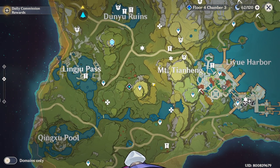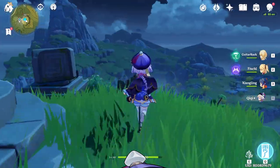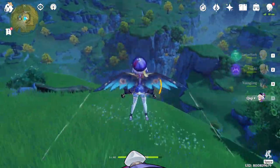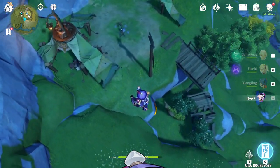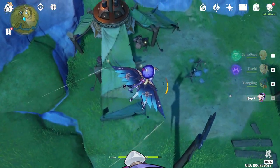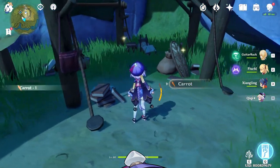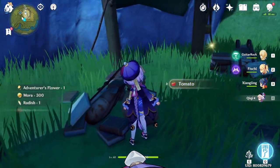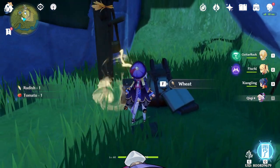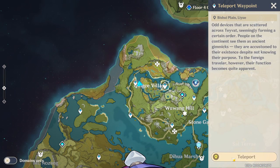Now we're going to go to this teleport portal between Mount Tianheng and Linzhu. There's this one right here — we're going to fly down somewhere. I remember there's one spot right here. Looks like there's more than just one. We got one.